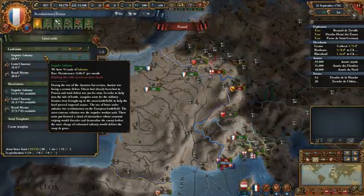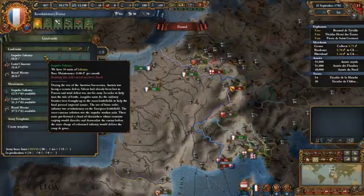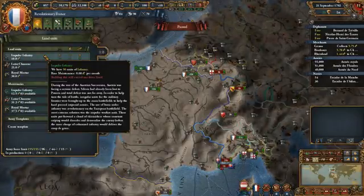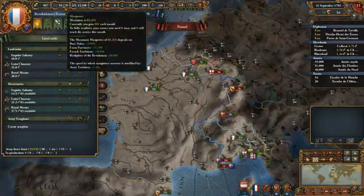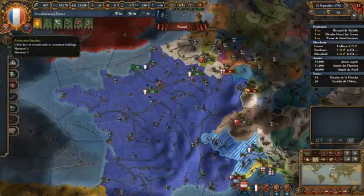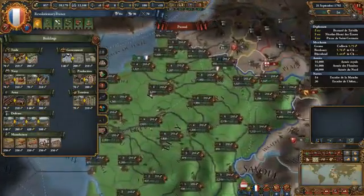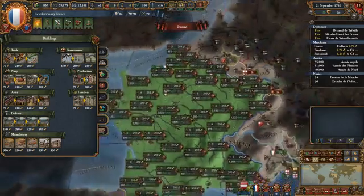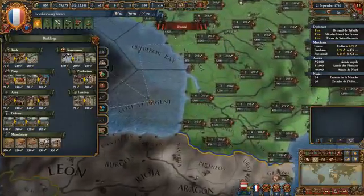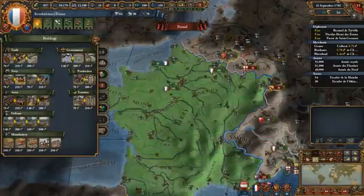When you have that much infantry, it's like you don't even need artillery or cavalry. We don't even have quantity ideas, and we don't have regimental camps because we spent money on 15 forts. Maybe you don't feel like paying the manpower for 525 infantry regiments — manpower is hard to come by. Of course, we could have spent the money on training fields instead, which would give us 2,500 manpower here, 1,000 manpower here, 1,175 manpower, 940 manpower, 1,206 manpower.